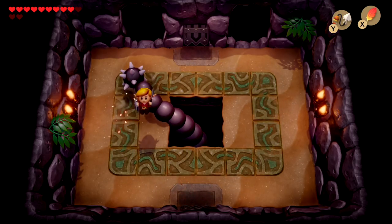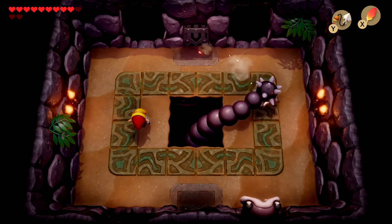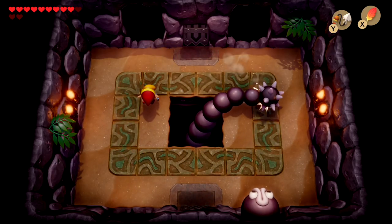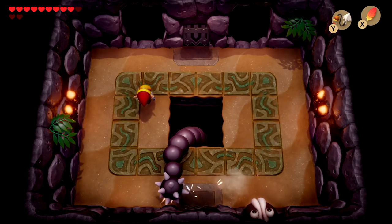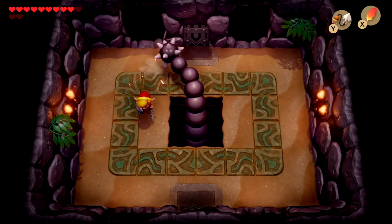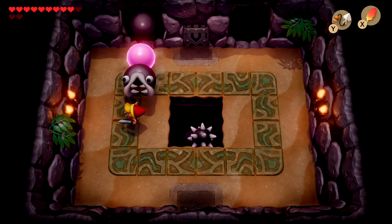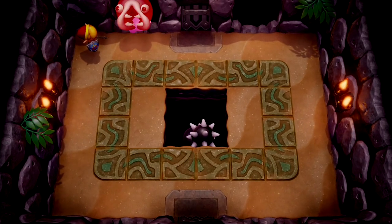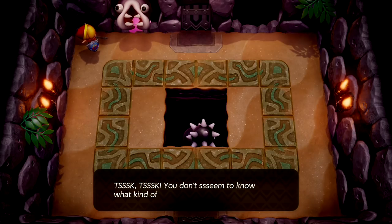I think it would have been cool as you pull him for this tail to retract, because this tail is a part of the boss. Can you please come to one of these sides? Perfect. It does actually retract — I never paid attention to that because I was so busy. The power of the red tunic, my friends. 'You don't seem to know what kind of island this is — what a fool!'